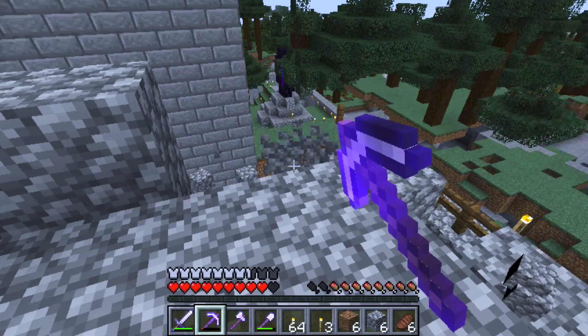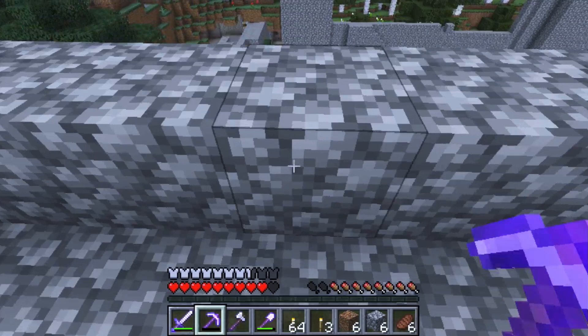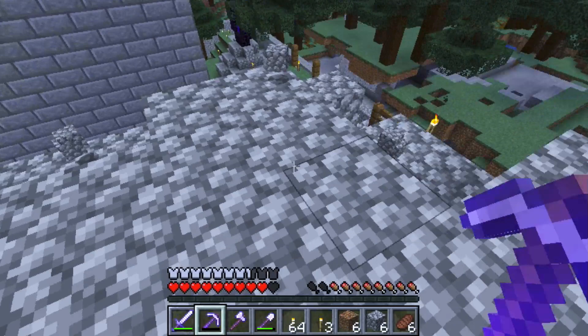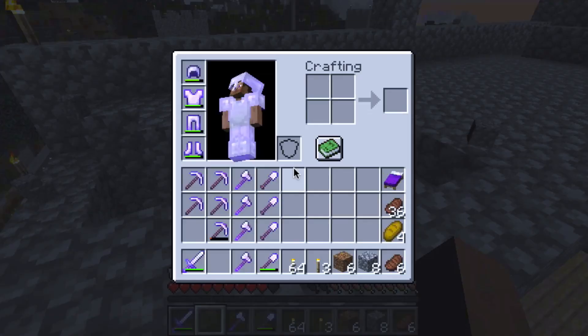I'm gonna get a lot of cobblestone out of this. I was able to expand — let me see if I can show you from here. Down there you see that obsidian thing? I was able to create a cobblestone generator. I had to cover the lava because I kept falling in it, and I just covered it with obsidian. It worked pretty well.